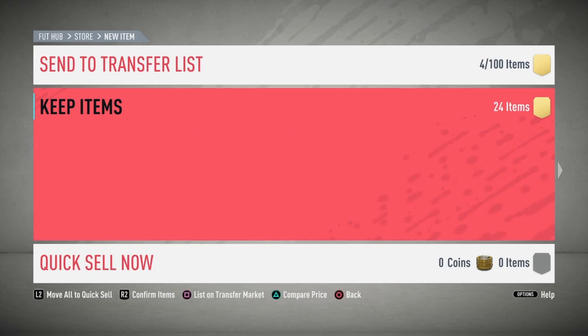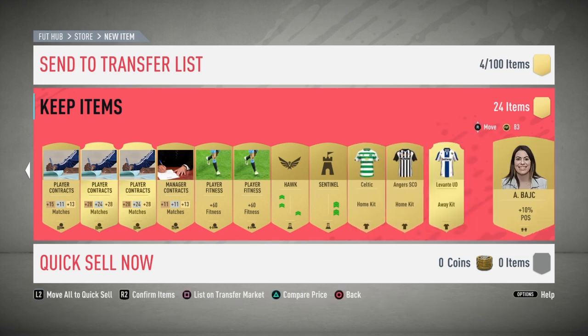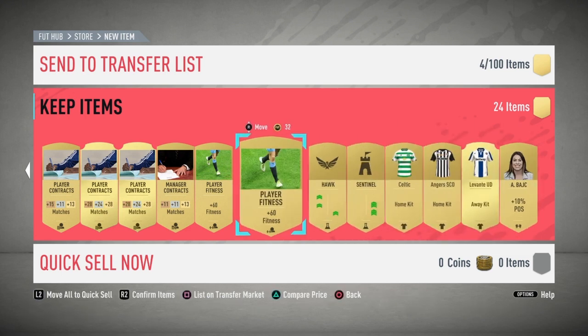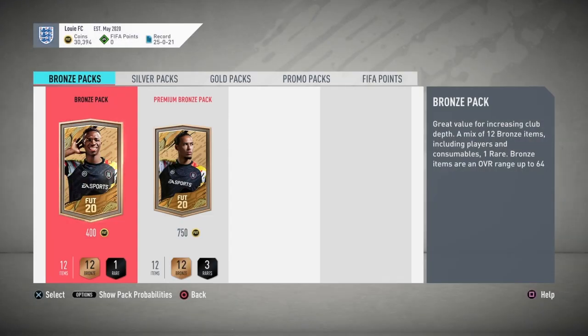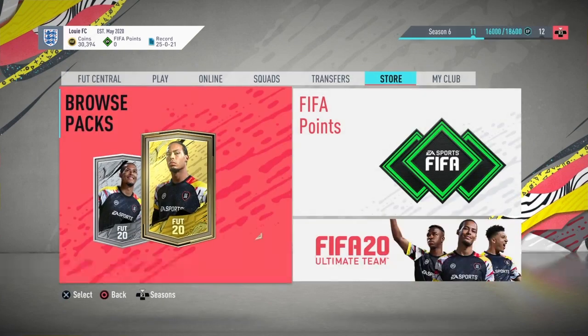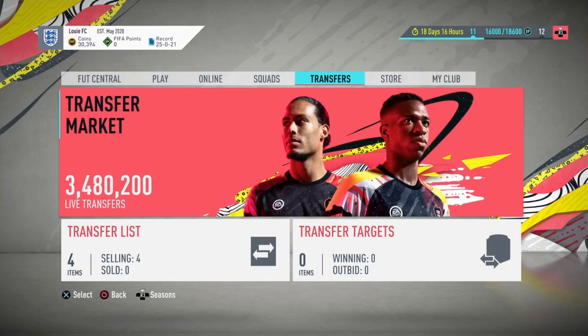Alonzo - we got that. Contracts, Play Fitnesses. Hawk, Sentinel - that's a pretty good pack not going to lie. Those were my Squad Battles rewards for Gold 1: 11k coins and some packs.